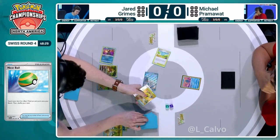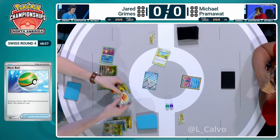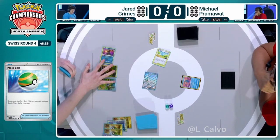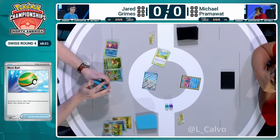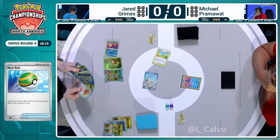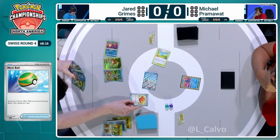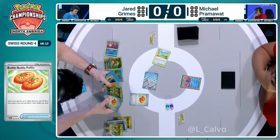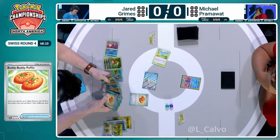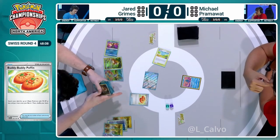We're going to see a Pokestop now as well — a really good opener for Jared. We see Buddy Buddy Poffin and Superior Energy Retrieval getting drawn off there. Did lose a Cypher Maniac's Code Breaking, but there's no Pow Pad. You just accept what's going. Another Buddy Buddy Poffin is a big deal because sometimes you're going to get both of your Bidoof out if you have the possibility.